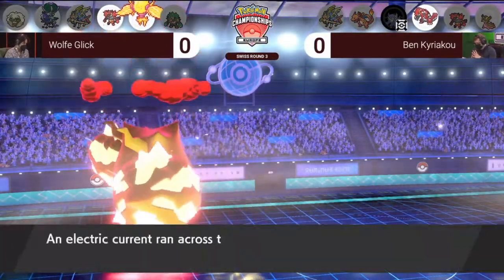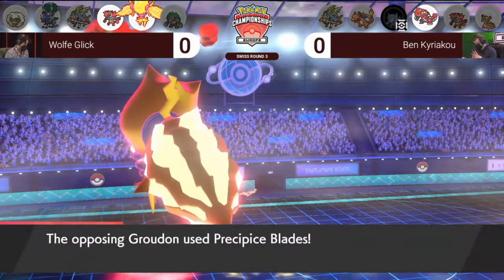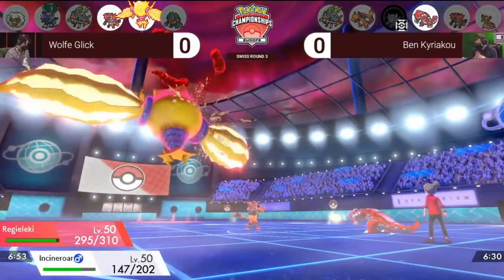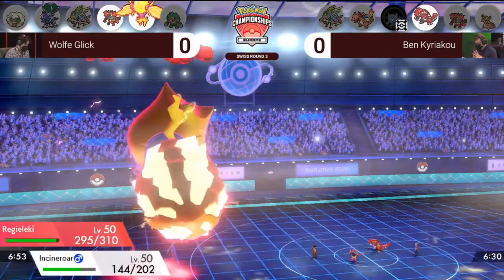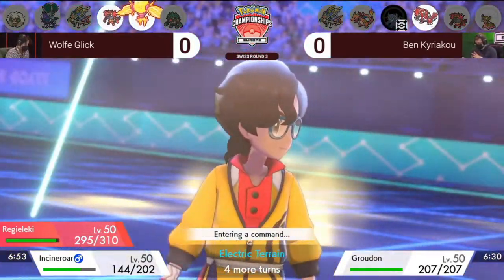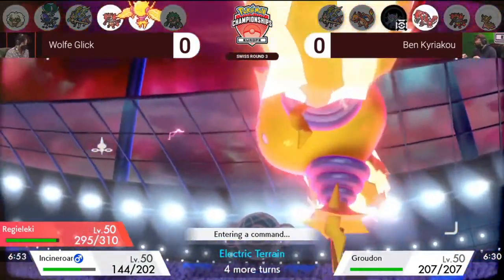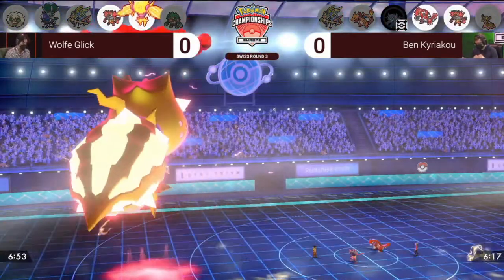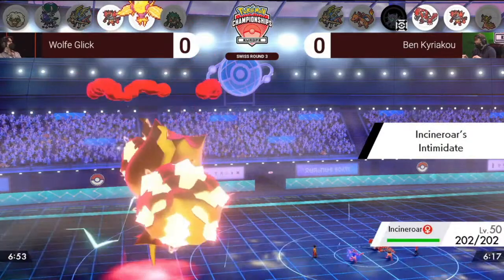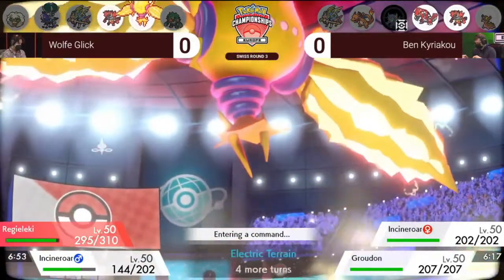That will certainly give Wolf a sigh of relief — those screens won't be reducing the offensive output of Wolf's Pokémon. Setting up that Electric Terrain too, so Regieleki is going to be able to deal a big hit next turn. Regieleki avoids the Precipice Blades, and the Incineroar takes its Sitrus Berry, reducing the damage of that Ground-type attack. A phenomenal turn one for Wolf — getting the Fake Out to stop the screen support from Grimmsnarl, Dynamaxing Regieleki in front of Groudon and getting rid of the Grimmsnarl. Unfortunately for Ben, missing those Precipice Blades was a bit unlucky.